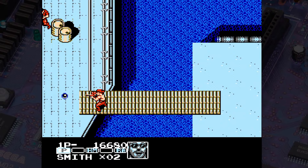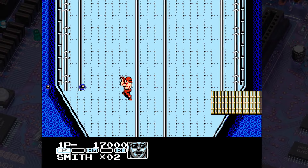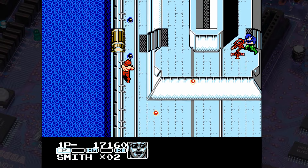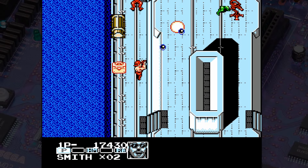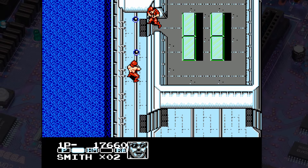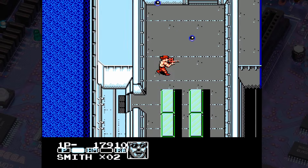Alright, anyway. This does, much like Super Contra / Super C, include overhead levels. These overhead levels are not any better than the side-scrolling levels. You don't have to quite worry about collision detection as much since there's no jumping and no platforming in this section, but it is still not good. Everything still feels incredibly janky, and it seems like maybe it doesn't slow down quite as much, but it's noticeable.